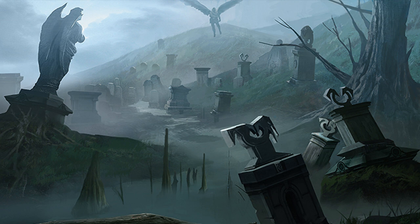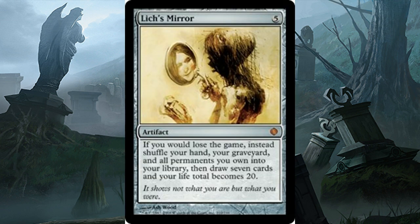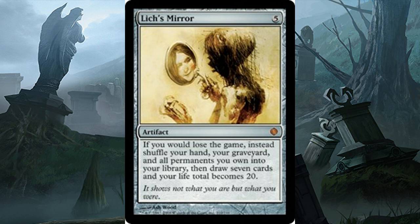The first card is Lich's Mirror — absolutely just an eerie vibe. You see this ghoulish figure holding up what appears to be a mirror, but that's not its real reflection. Instead it shows a much younger, healthy-looking woman rather than this ghoulish figure with decay, skeletal exposure, and rotting flesh. The flavor text says the mirror shows what you used to be rather than what you are. Very eerie — especially if you fear dying or getting older.